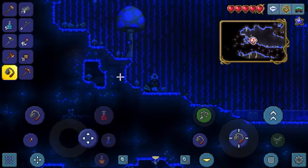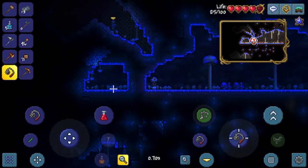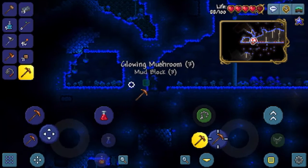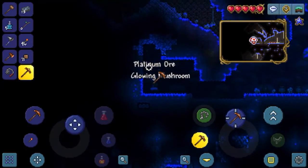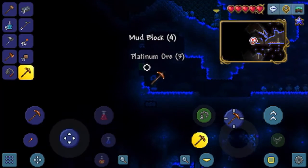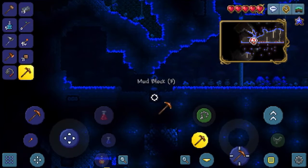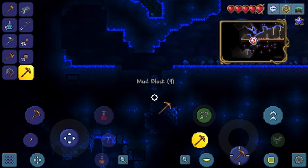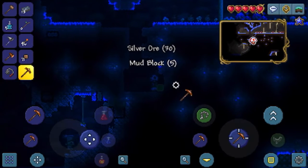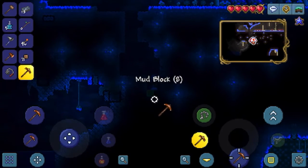Let's keep exploring. Another area, and more ores — platinum! I'm getting extremely lucky with all of these ores. Got that platinum mined out of the way. Now I can start mining the silver — silver is probably the armor I want, I might start with lead though. Mined all that silver. There's even more mushroom biome down there — this is the biggest one I've seen by far.